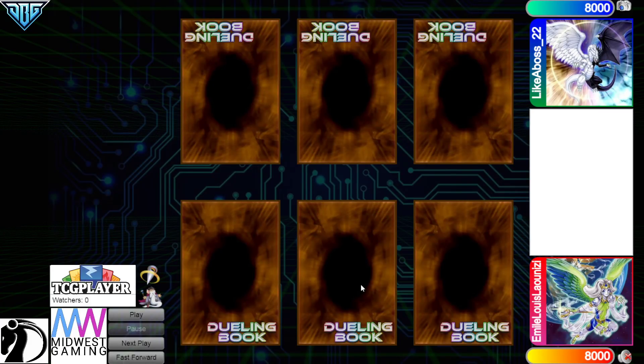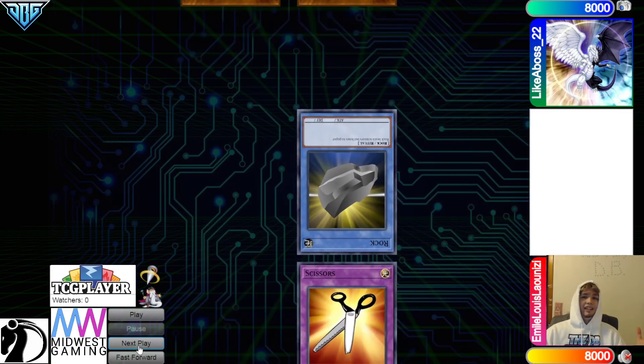Hello guys, it's DB Grinder here, back at it again with another video. This time we have Emili-Lewis-Lazuni with a 1,622 rating versus Like a Boss 22 with a 908 rating. Let's go ahead and hop right into this.